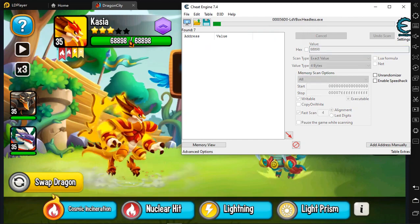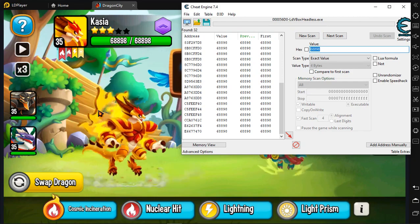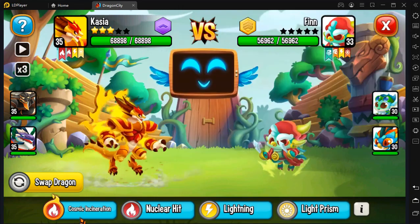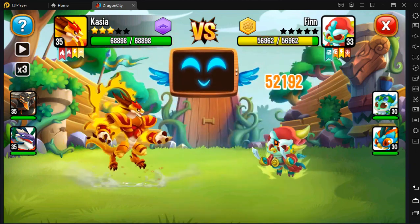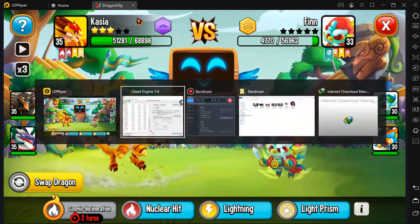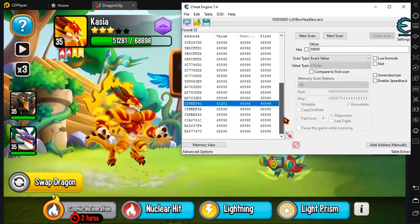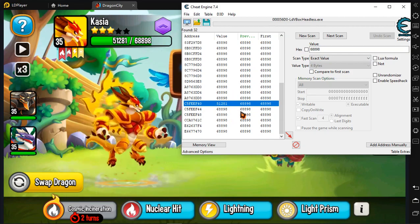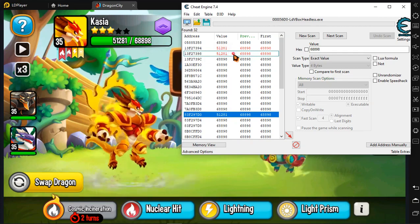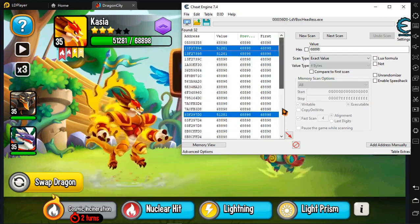First scan. When we got the values right there, we attack the opponent and let the opponent attack us, so our health decreased. Then we can see right there it's 51 to 81. So we choose every value that has that number, which is the red numbers.